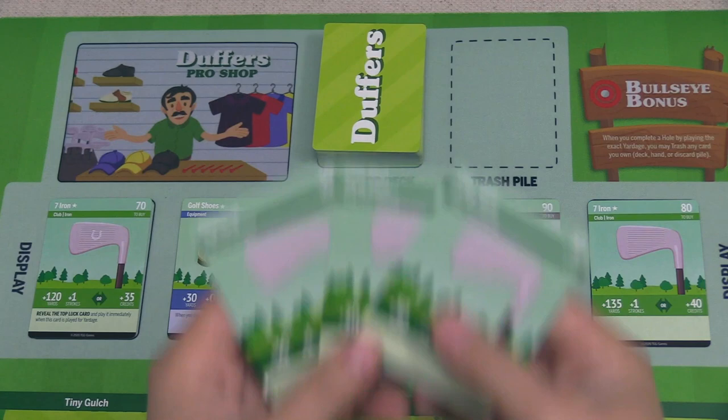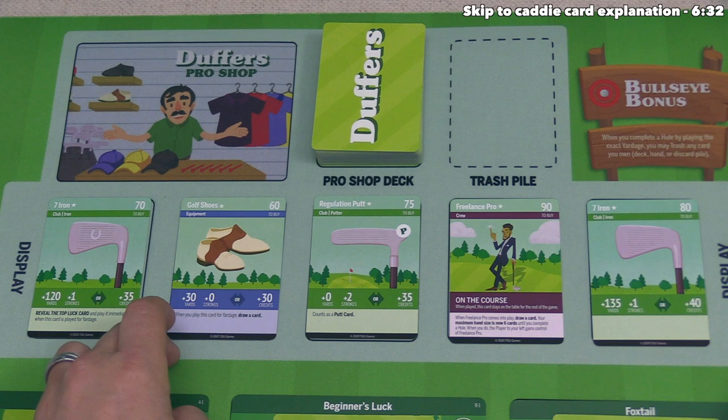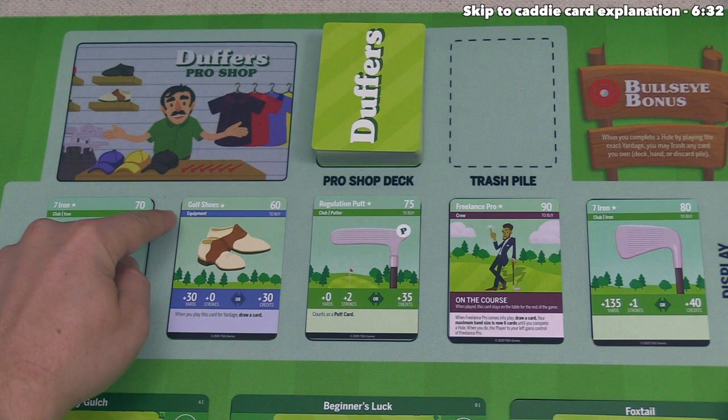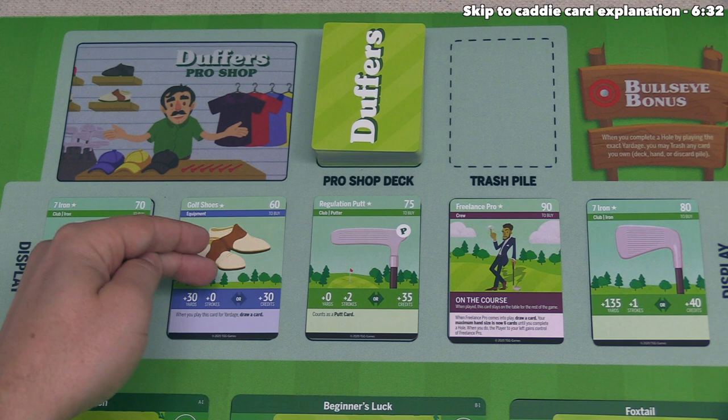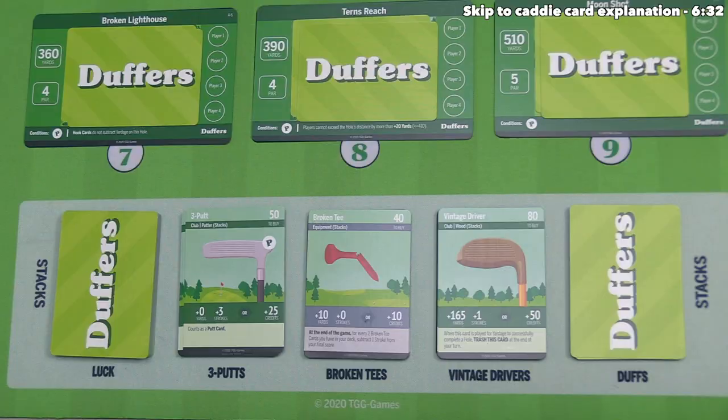We are going to play all of our cards for their credits, bringing us to 60 credits total. We are allowed to buy up to 60 credits worth of cards. Looking at the pro shop, there is only one card we can afford: golf shoes, which is equipment. That says it will give 30 yards and zero strokes when trying to complete a hole, or 30 credits when you play it. It also says when you play this card for yardage, you get to draw a card — which is pretty powerful.